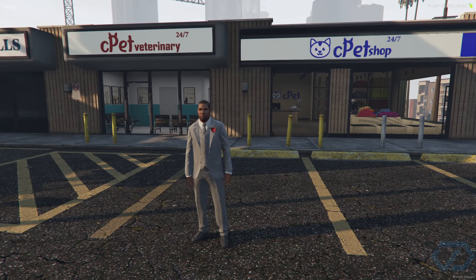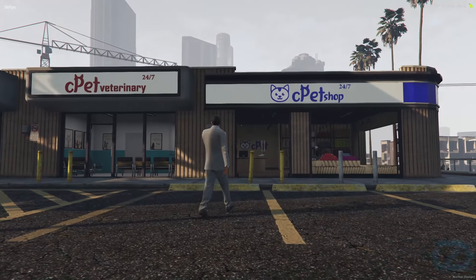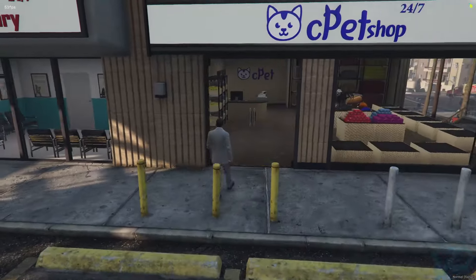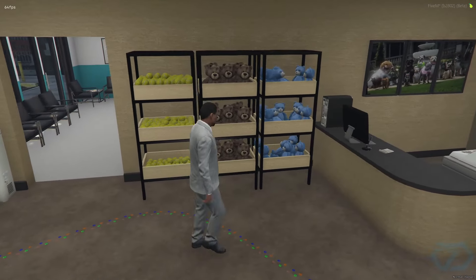Hey, what's going on everybody, this is Pyros from the CDEV team. Today I'm going to help you create your first pet shop using the CDEV pet script. Right here I'm using the MLO that you can find on CDEV Premium Assets, but you can do this in any location — I'm just using this for preference.